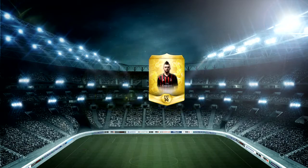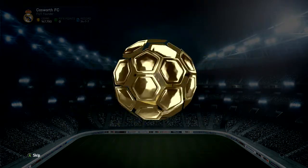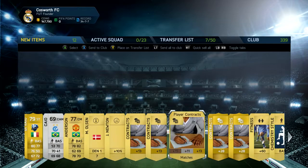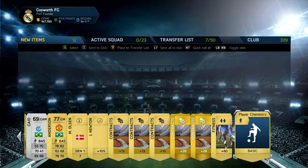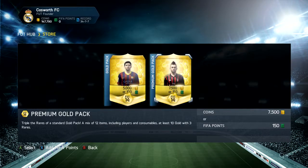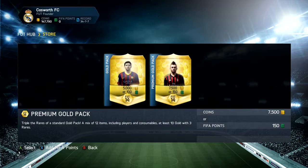In my old squad I had a full BBVA squad, an inform Isco, and a couple of other decent players. Okay, no one outstanding in the first pack, but pack opening is luck at the end of the day. I'm going to send everything to club. I'm happy that you can now have as many consumables as you want — before you were limited on the old ones, so it's good that limit is gone.